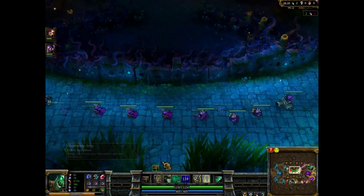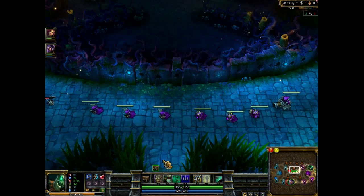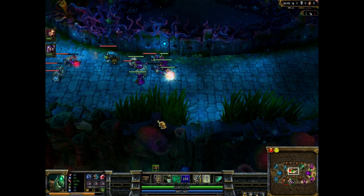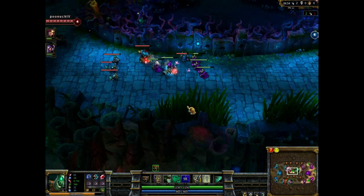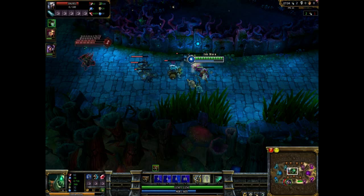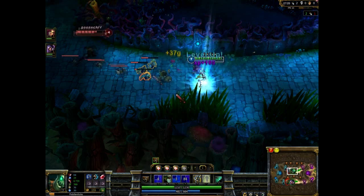The sapphire crystal gives you mana — that's what I always buy second, as I find health more important than mana, even though I'm playing as Fiddlesticks and should probably feel the other way around. Down at the bottom, if you look at the minimap, you can see they're pushing down the line. Up top where I am, I fear him and he's just running away. That combination — fearing then draining — always just gets them out of your face.